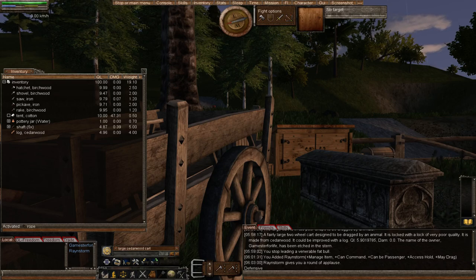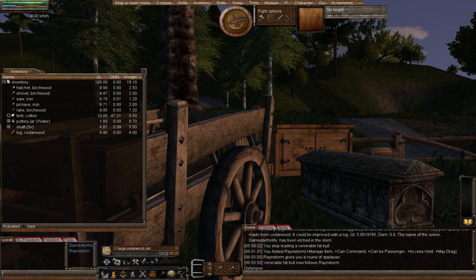'All carts need to be of at least quality 10 before animals can be hitched or a player can embark.' Very important — so we need to improve our cart to quality level 10 before we can add animals or ride it as either passenger or driver. 'Hell horses are said to be the fastest of all cart drivers.' I could tell you a funny story about hell horses from a few years ago when me and Rainstorm were on a server called Independence.